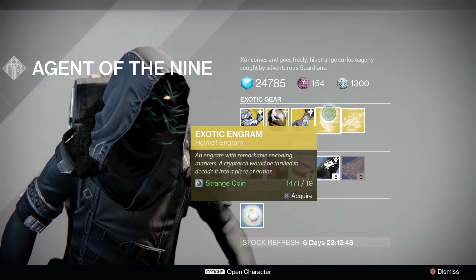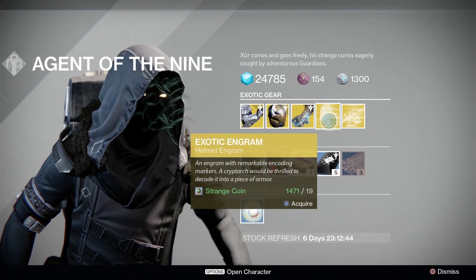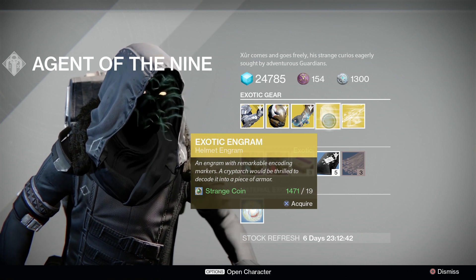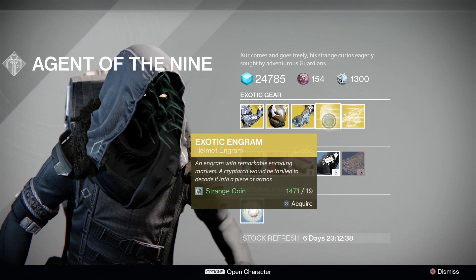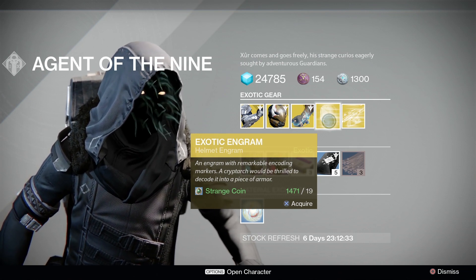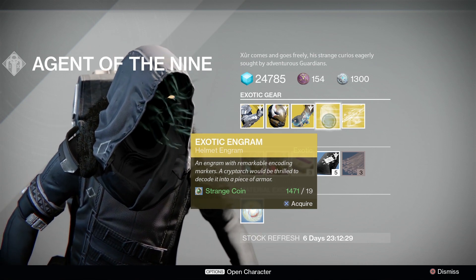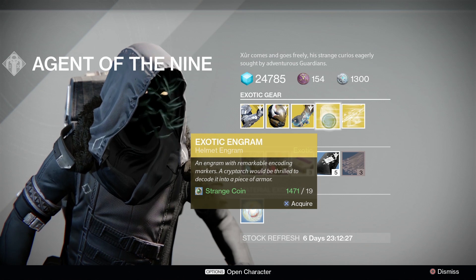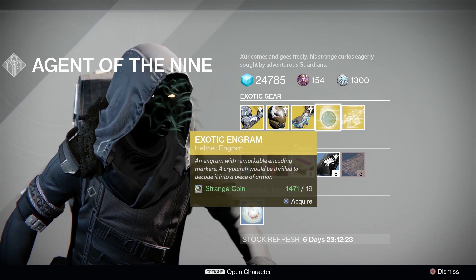The exotic Helm Engram is the Engram of the week. It's been a while since we've had an Engram, at least it feels like it. Some good helms to look out for are Graviton Forfeit, the Ram, Light Beyond Nemesis, and Helm of Saint-14 if you're into that, but don't go too crazy.